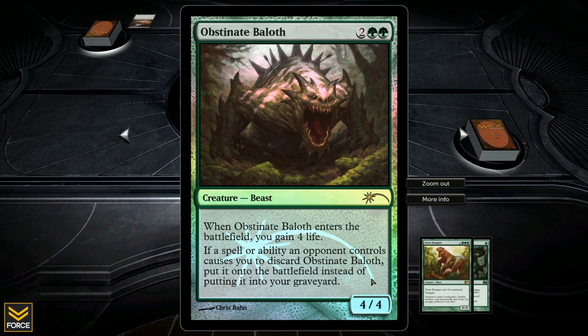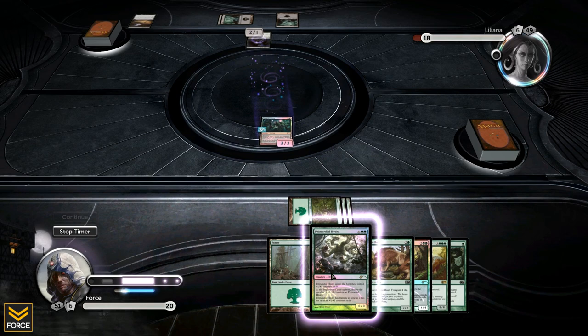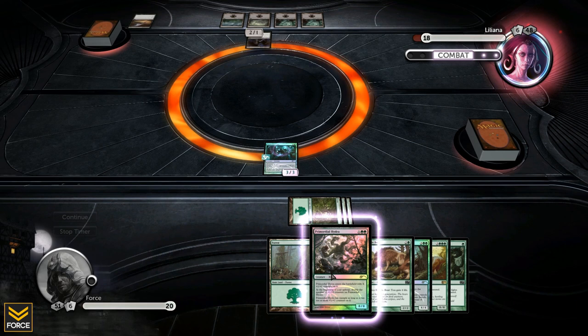All right, turn three. Three choices here, but I think we're going straight with the star/star hexproof. Right now that's a 3/3 and will continue to grow as I get more forests in play. The big thing is that Liliana's deck is all about creature destruction, so having a hexproof creature in play is pretty vital for me.